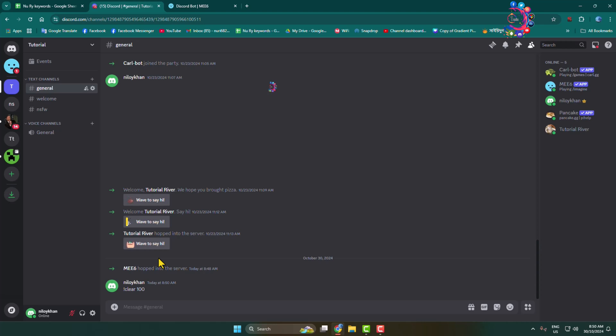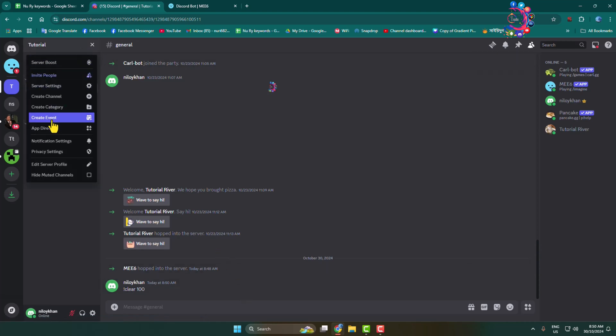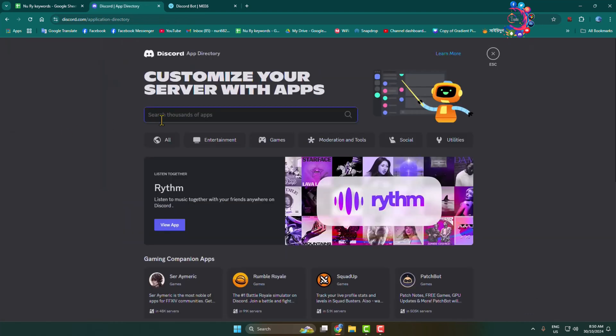Now if you want to delete multiple messages without MEE6, because MEE6 is paid, I will show you an alternative way to delete multiple messages in your server. We have to add another bot. Click on your server name, go to App Directory, and this time type Clear Chat Bot and search for it.